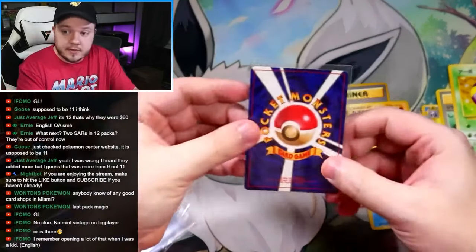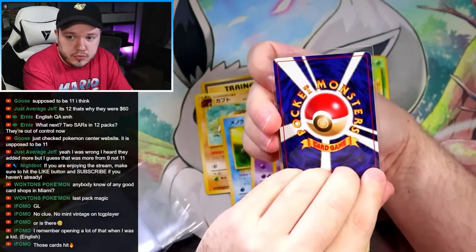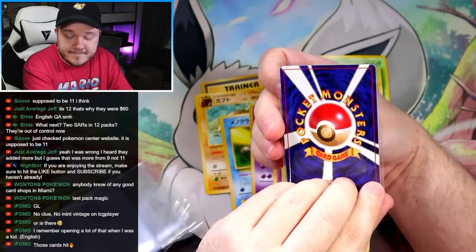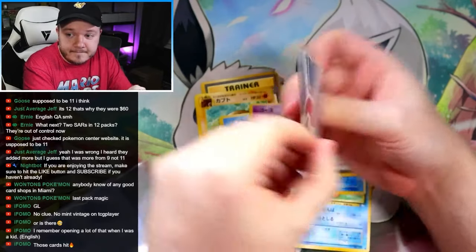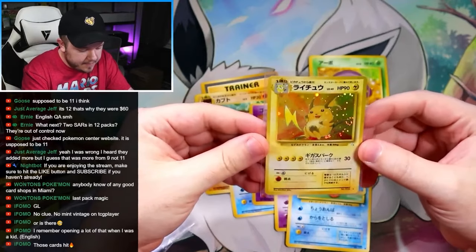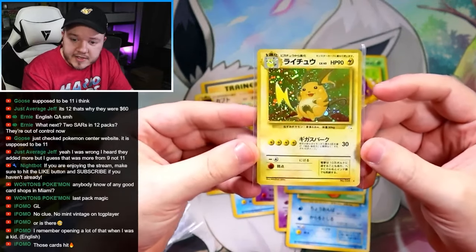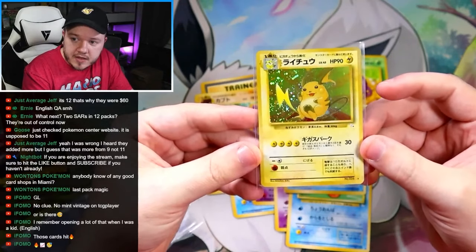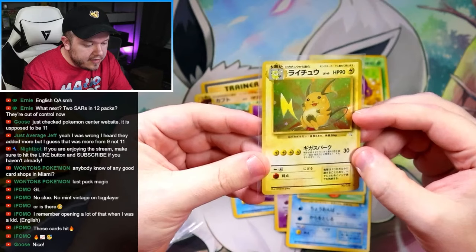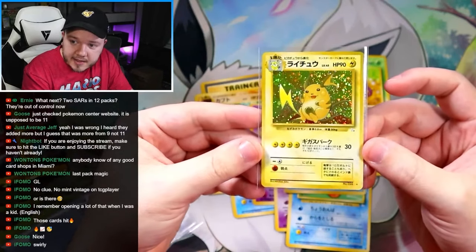The centering left to right looks a lot better on the holo card — let's see what we got. We got a Raichu! I'll take it — that's pretty good. Centering actually looks pretty good on that as well. The holo on this is crazy — so much holo popping. And honestly there's a swirl on the right, which is sick as well. We've got a nice swirl. I'll take it!